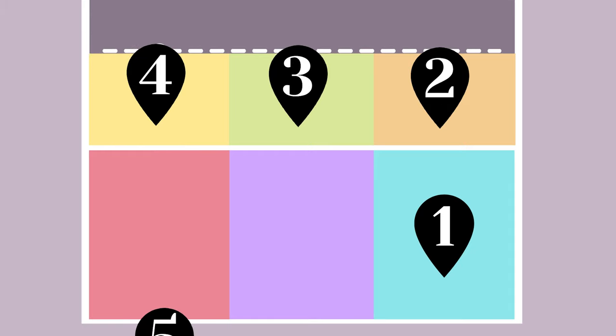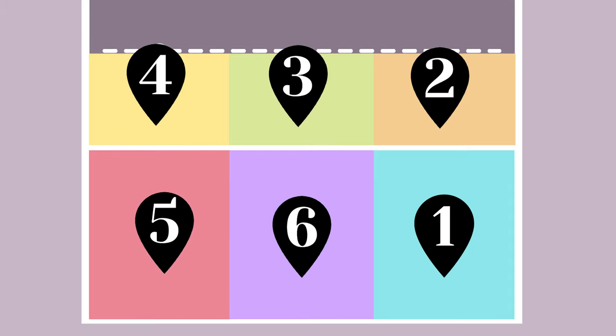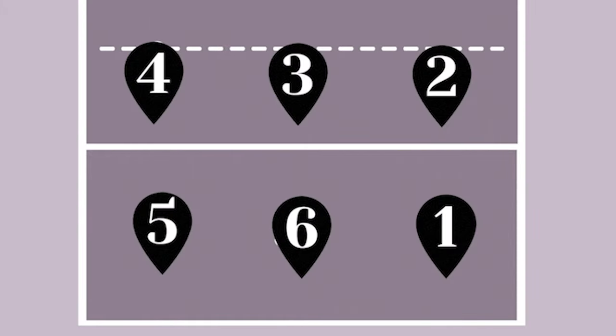There are six positions in volleyball. Position number one is at the back right corner, where the server usually is. Position two is in the front right corner. Position three, front middle. Position four, front left. Position five, back left. And position six, back middle. Although the court is broken up into six sections, that doesn't mean players have to stay only within that area — it's just an easier way to visualize where players would play. Positions also have names.